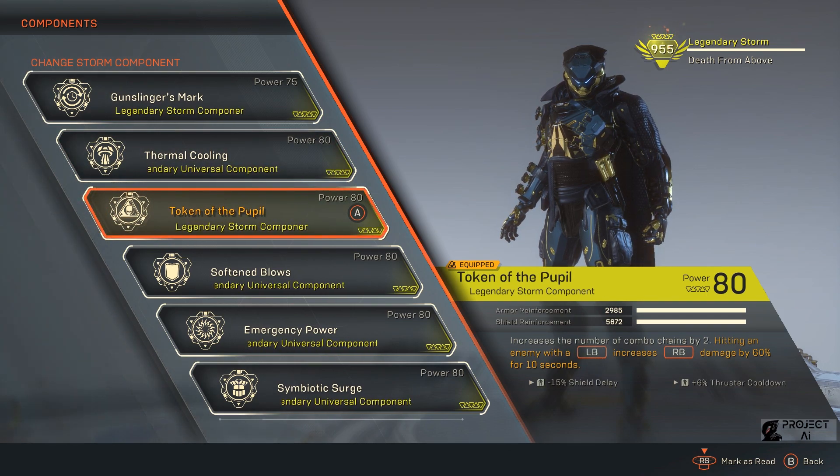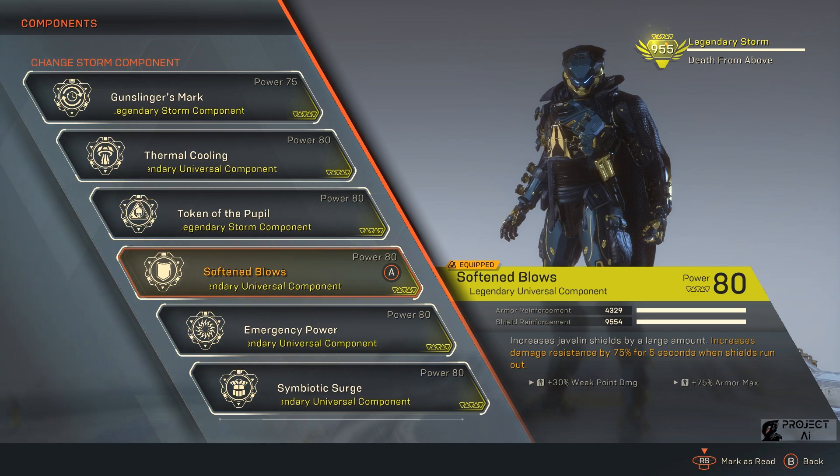Token of the Pupil ini juga bagus untuk Storm karena nambah combo chance 2x. Selain itu, kalau kita nge-hit musuh dengan Venomous Blaze, otomatis akan menambah damage Steam Fan kita sebanyak 60% selama 10 detik — dan itu banyak banget, jadi damage Steam Fan-nya jadi lebih gede. Selanjutnya Soften Blows, di sini untuk multiply shield kita. Secara default Storm itu shield-nya sudah banyak, cuma ditambah lagi dengan ini. Selain nambah shield, gue pakai ini juga karena weak point damage-nya lumayan, ditambah ada Armor Max.